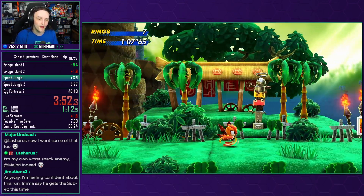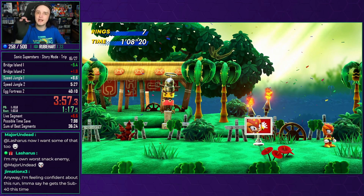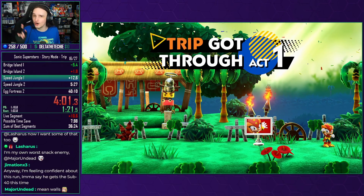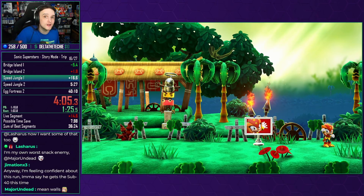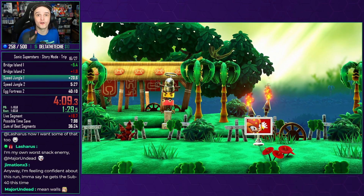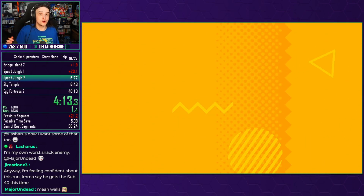Unfortunately, with the Zip, although it gives us a massive boost of super speed, sometimes you are not guaranteed to get through the wall. Normally, you can just bash your head against it and it will let you through. Other times, the game just says not today, and you have to go up and over. There are some levels where going up and over is really bad because the walls are massive. So let's hope that this doesn't continue — that's the only little bit of RNG in the run.